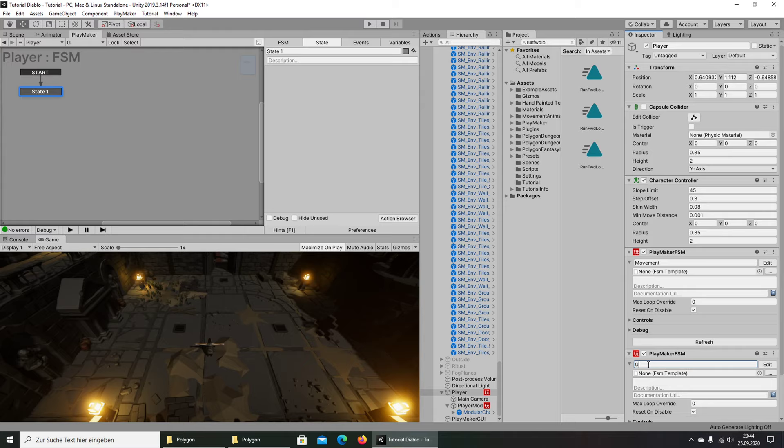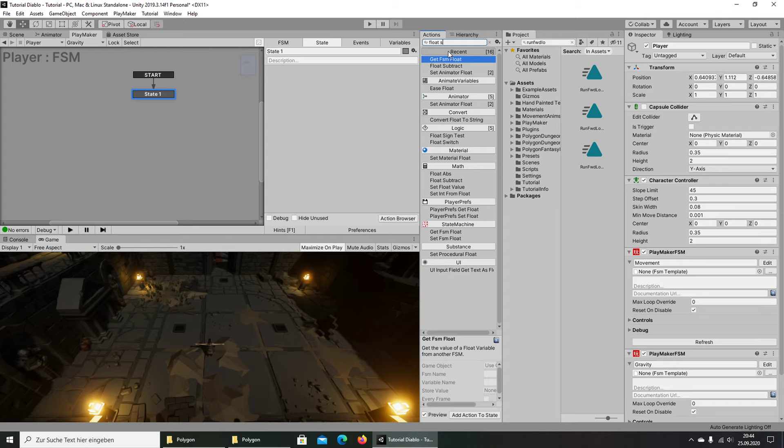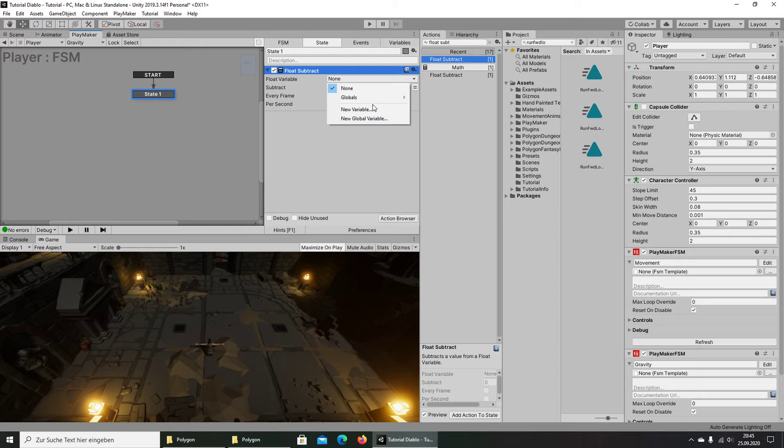We add a new FSM and call it Gravity. From here we go to Float Subtract and create a new variable called Gravity Creator. We set the value here to 9.8, running every frame per second.